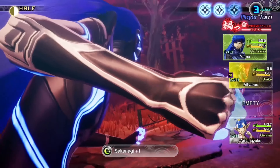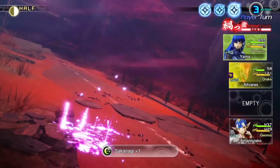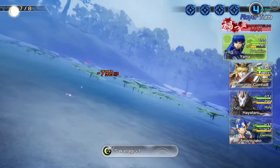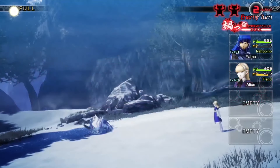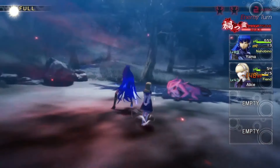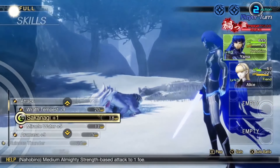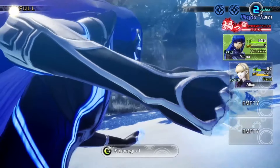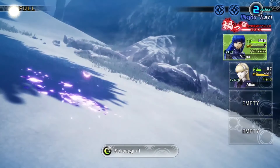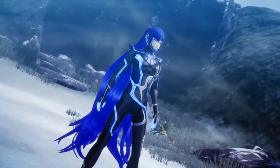Sakanagi is a tough one for me because this is undoubtedly a really cool and useful ability. It deals almighty damage and relies on Nahobino's strength stat over his magic. This move can be a lifesaver depending on your build, and I know I relied on it quite a bit. Sakanagi has saved my bacon in this game quite a few times, but pretty much everything it does, we will see done better by the end of this video, and the move just doesn't have the visual flair to help boost it much higher.